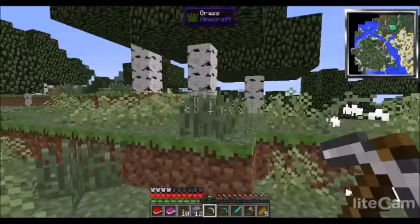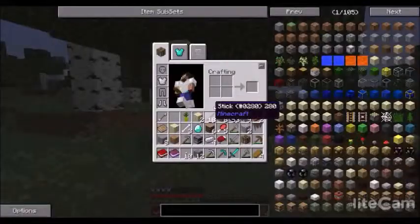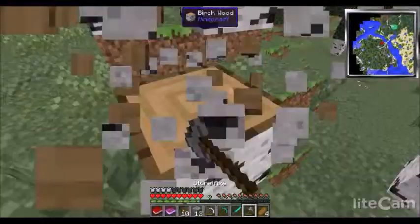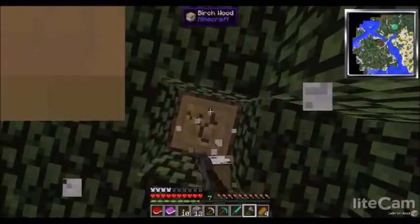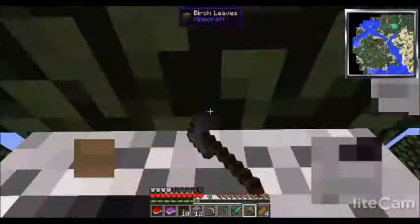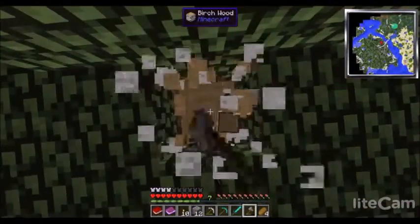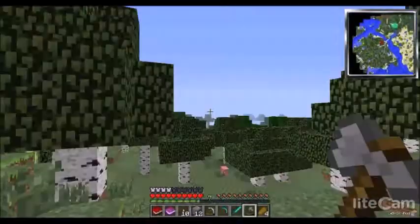Already getting hungry. I think we should get some wood. But before I build the castle, there are obviously a couple of things I'm going to need to make to get the cobblestone and stone generation going — so that's what I'm going to do.